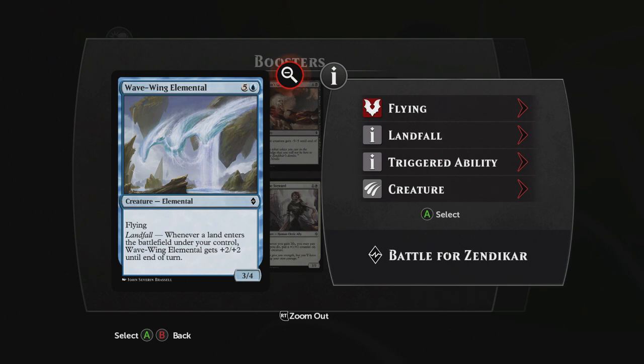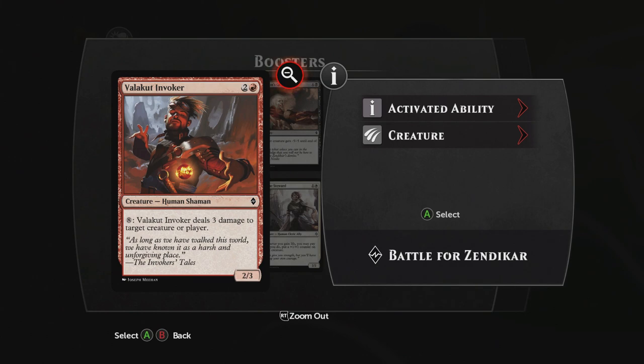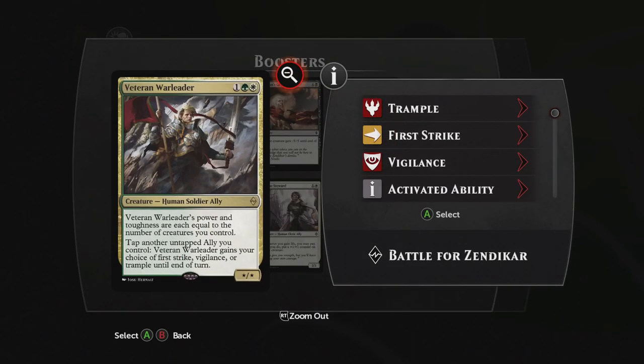We have a Wave-Wing Elemental: 3/4 flyer with Landfall — whenever a land enters the battlefield under your control, it gets +2/+2 until end of turn. Another Demon's Grasp. Valakut Invoker: 2/3 Human Shaman — it can pay eight and deal three damage to target creature or player. Undo Rising is a sorcery for two: whenever a creature attacks this turn, it gains lifelink until end of turn. You can also Awaken it for five, which puts four +1/+1 counters onto a target land and it becomes a Haste creature, but it's still land. Serene Steward — which we fought against in the episodes — it's a 2/2 Ally: whenever you gain life, you may pay one white; if you do, put a +1/+1 counter on target creature. And the Veteran Warleader: its power and toughness are equal to the number of creatures you control, and you can tap another untapped ally to give Veteran Warleader first strike, vigilance, or trample until end of turn. Very cool.